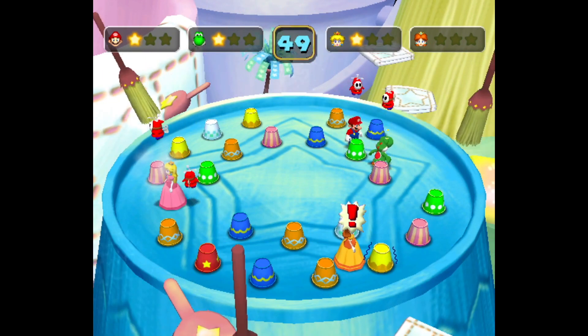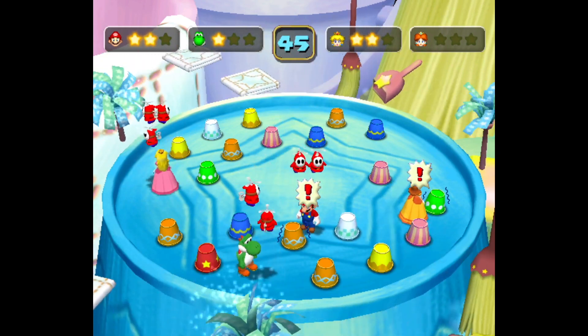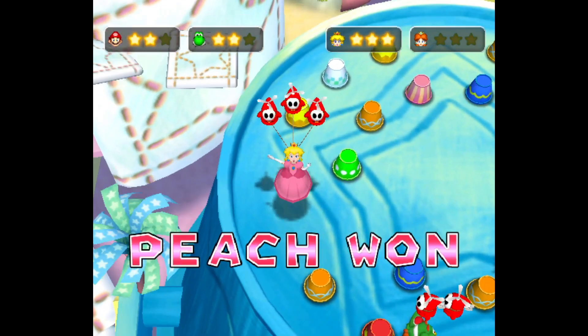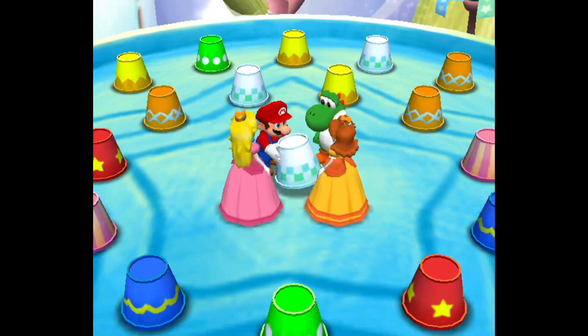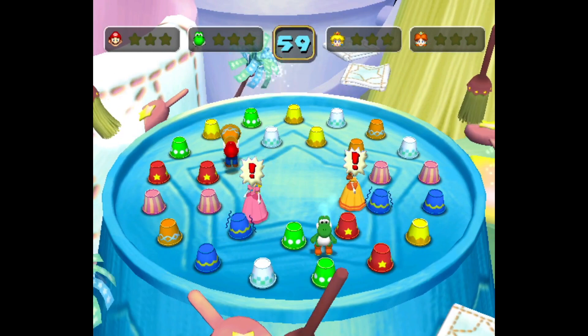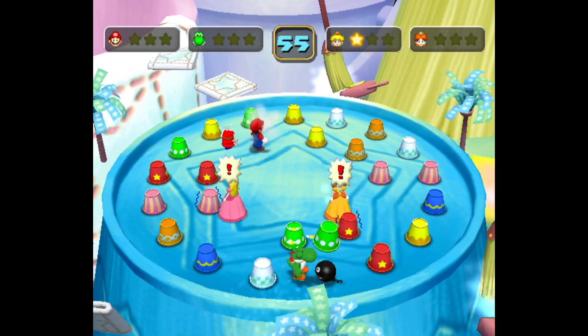Unfortunately I feel like I fumbled at this one a little too much. Deciphering which exclamation point I was looking at to find the Shy Guy was a little difficult for me — they were really similar, so I had a hard time figuring out where Shy Guy was. Personally I didn't have that much of an issue with it. At first I was a little confused, but once I realized the different ways the exclamation point could move, it wasn't super hard for me.